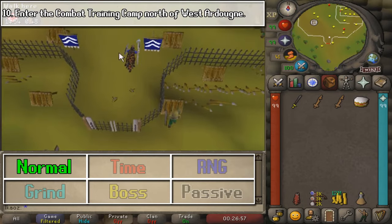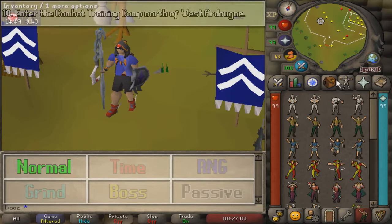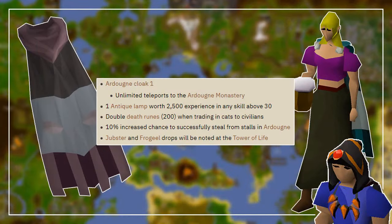Hope you guys enjoyed, and that's pretty much it. Once done, go to the NPC Two Pines in the eastern part of East Arty, inside a building called the Fly Horse Inn, to claim the rewards.